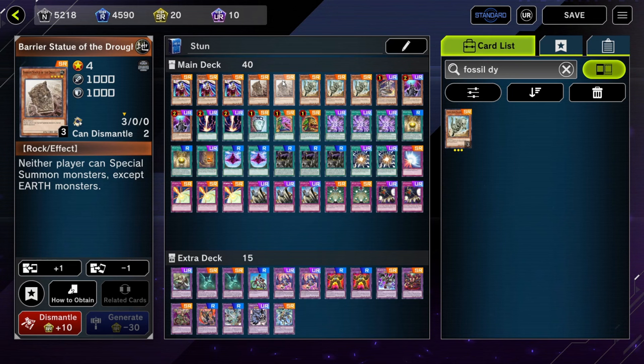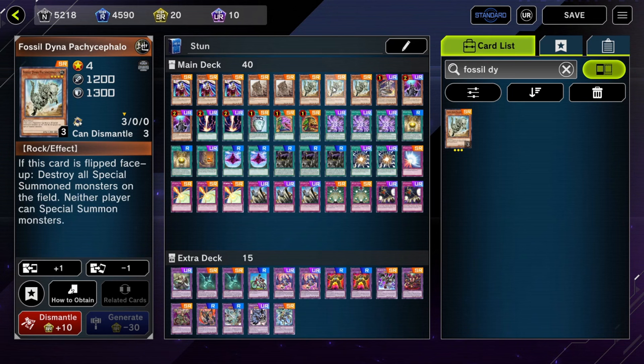Then we have 2 copies of Barrier Statue of the Drought. This card switches off special summons except for earth monsters. The attribute of the statue we use gets rotated in and out depending on the format. Right now I think earth is the least used attribute except for wind, but for some reason there's no wind statue. And then we have 3 copies of Fossil Diner Pachisopelo — I probably pronounced this name completely wrong — but this guy also turns off special summons.